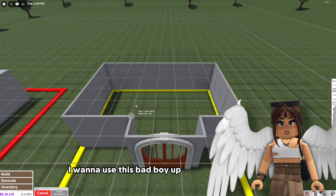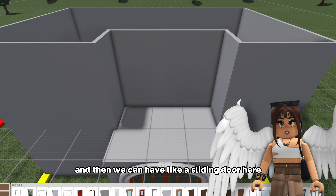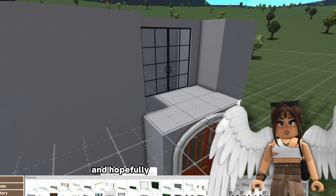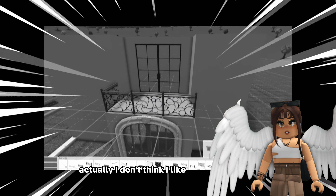Okay I want to use this. Up here it's gonna be a balcony and then we can have like a sliding door here. I might go with a fancy style and hopefully he kind of understands what I'm going for. Oh actually I don't think I like this fencing.